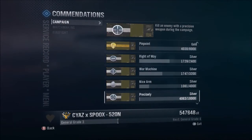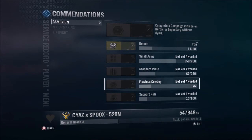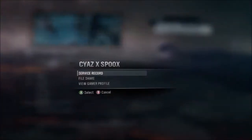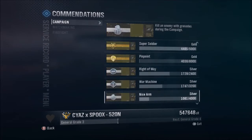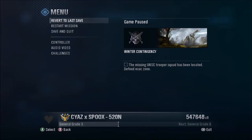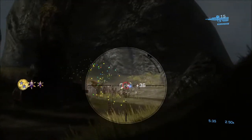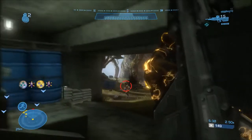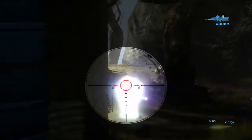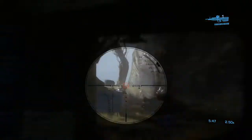Looking at the commendations, everything is done except demon and flawless cowboy. For those two, you want to load up Winter Contingency on heroic, because flawless cowboy requires you to not die on legendary or heroic difficulty.